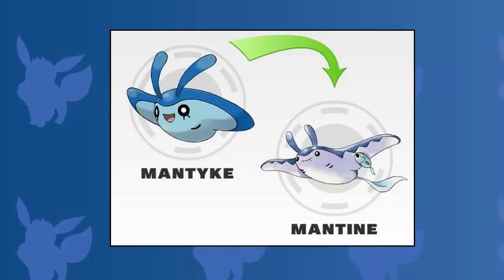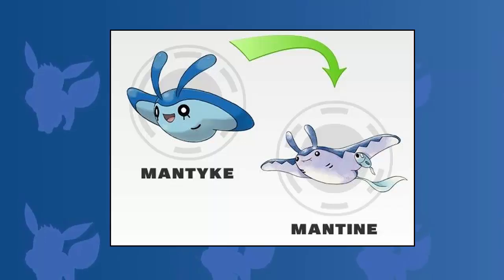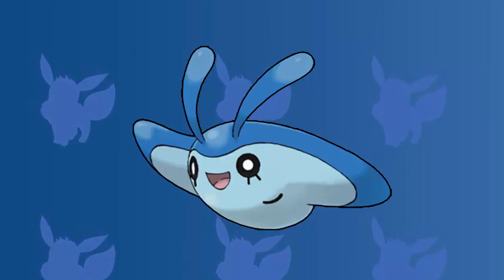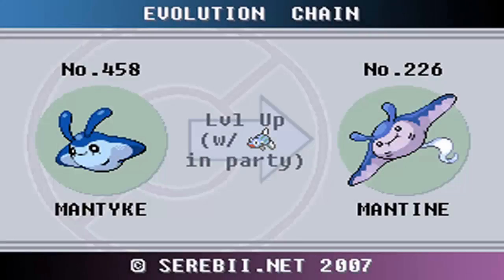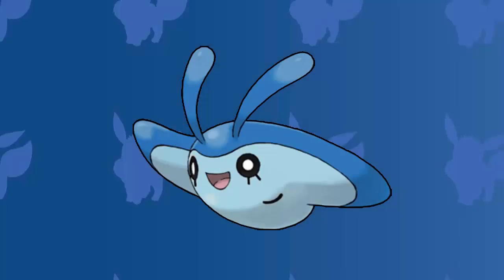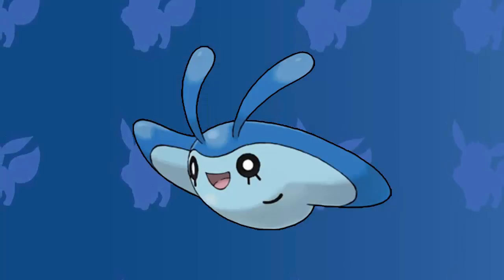As we all know, Mantyke can evolve into a much stronger form, Mantine. But Mantyke is one of the few Pokemon that needs a special condition to be met before it can change to its adult stage. In order for Mantyke to evolve into Mantine, you need to have a Remoraid in your Pokemon party while Mantyke levels up at least once. This is a very unique evolution method, but you can see how it makes sense seeing as Mantine actually has a Remoraid under its fin. The cool thing though is that you don't even lose your Remoraid when evolving Mantyke into Mantine. For all of these reasons, Mantyke takes the number five spot in today's top five video.